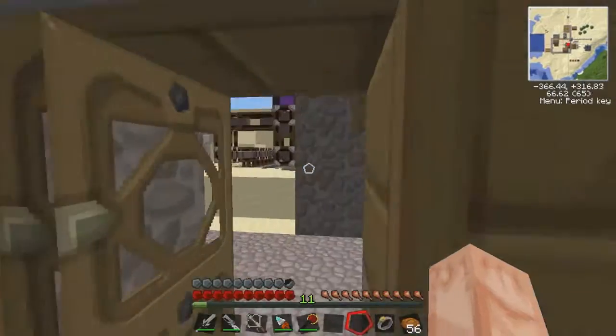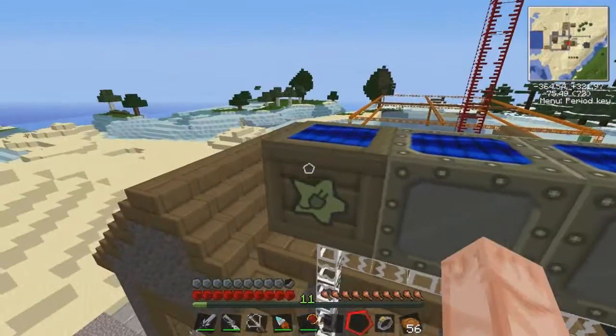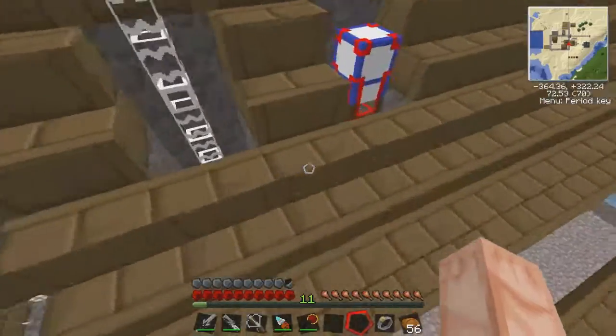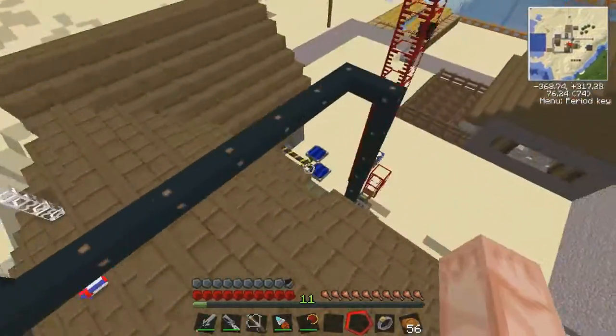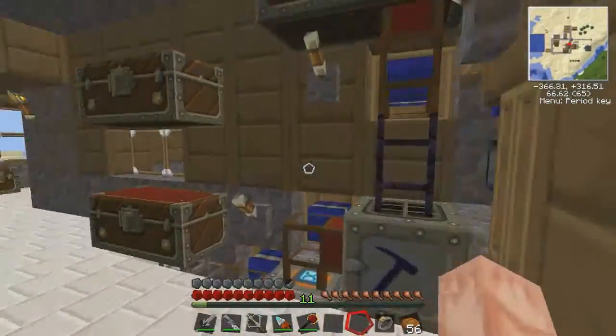Right now I'm going to show you the top of my work shed. I have two solar panels and a low-voltage solar array, and that leads into my MFSU. I also had a geothermal generator, but it ran out of lava.